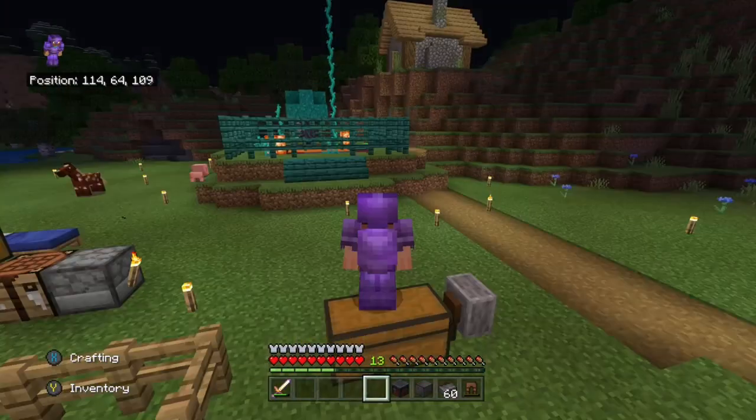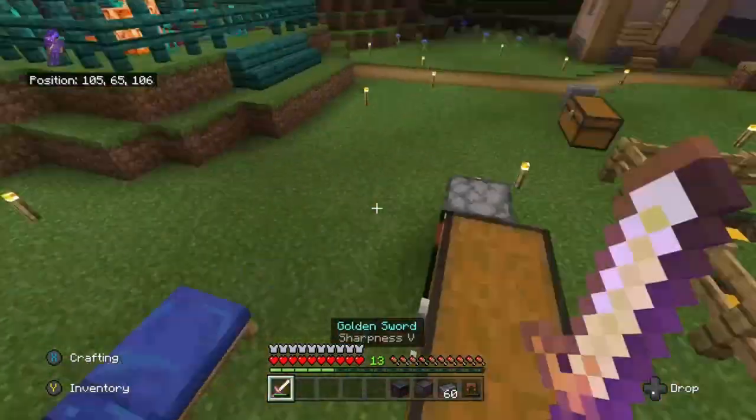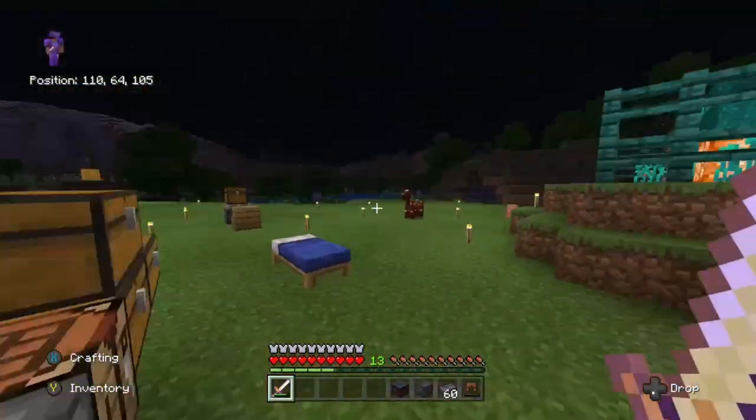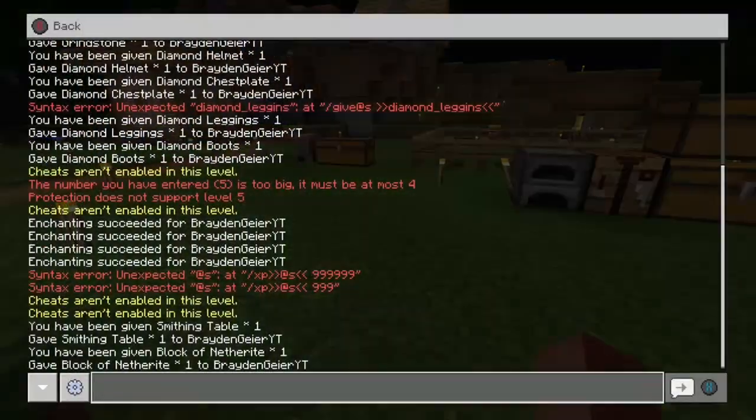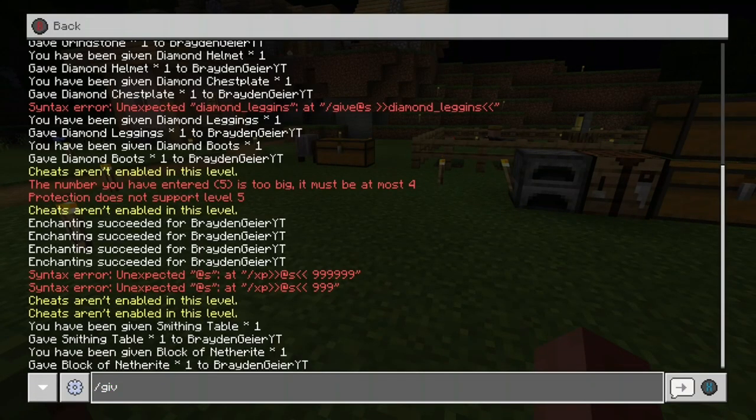If you guys want to go and test it out, it's super easy and simple — you can get basically anything you want in the game. If I were you guys, I would go on maybe a dupe world and do this as quick as you can. Get all the tools you want, like a bunch of wood or anything you want, before it gets patched. Really set yourself up so when it gets patched you still have everything.